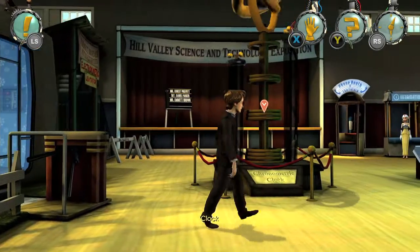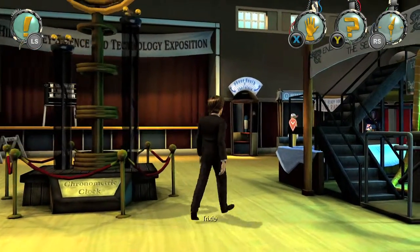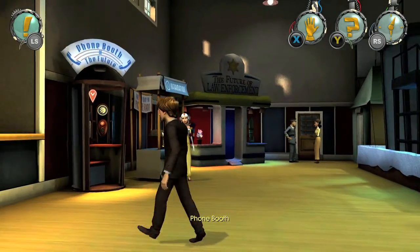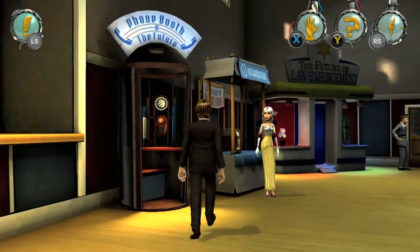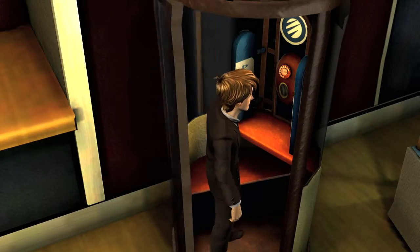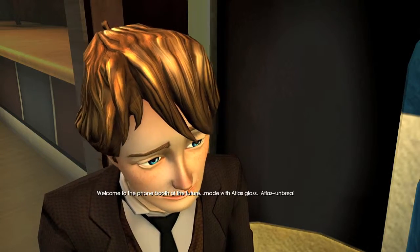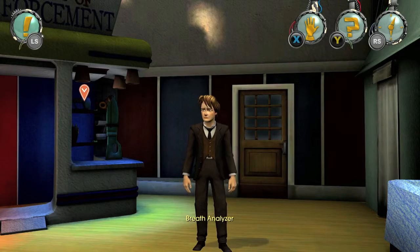Once you're done with the Hall of the Future, go back to Trixie. Right next to the info booth will be a phone booth. Go in there and grab the number — you're going to need this for the main story as well as the call people achievement. Make sure you knock that one out of the way.